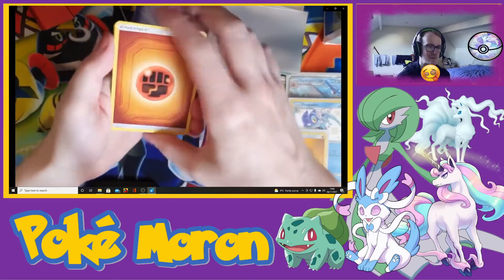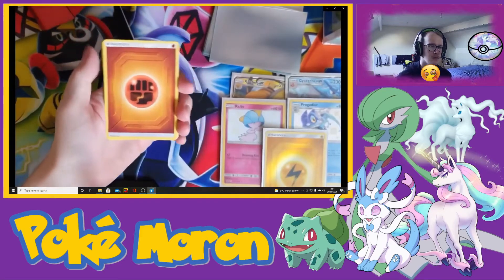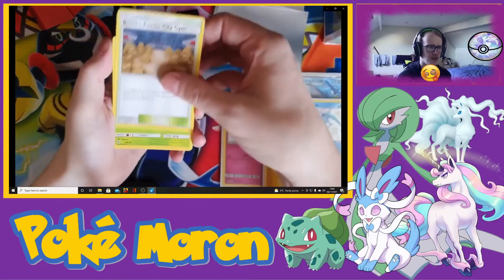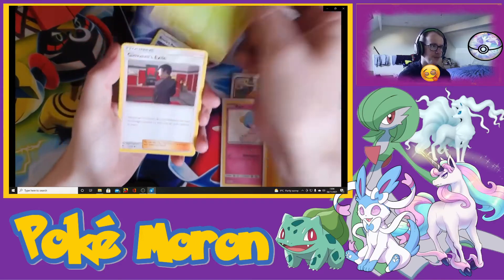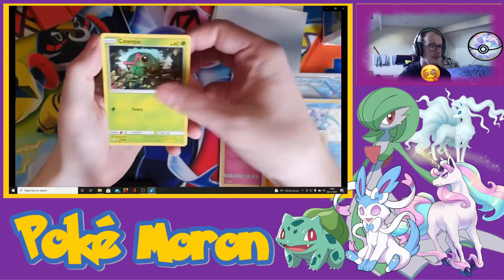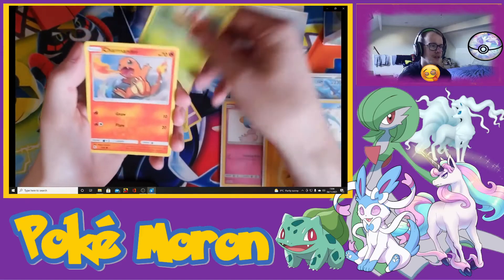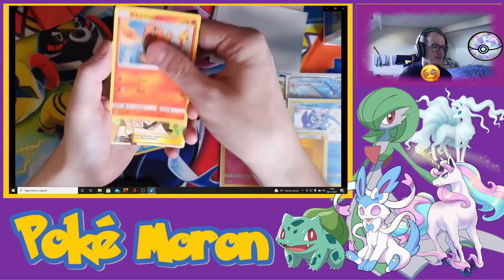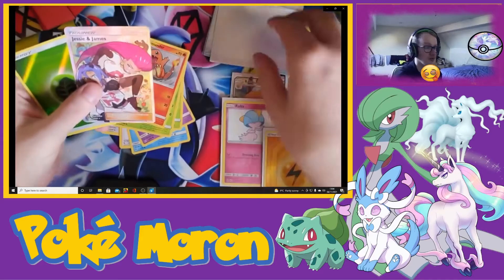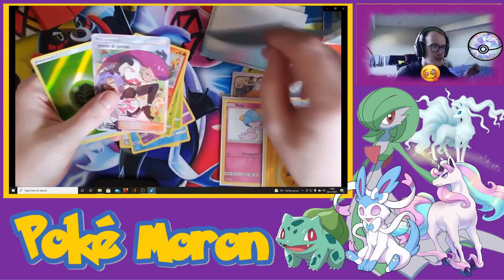What set have we all been here? Is this Hidden Fates? Metapod, Giovanni's Exile, Staryu, Ekans — definitely Hidden Fates. Harass, Chamander. We have a full RFC energy. This is my most recent Hidden Fates video. I haven't done one in a while.